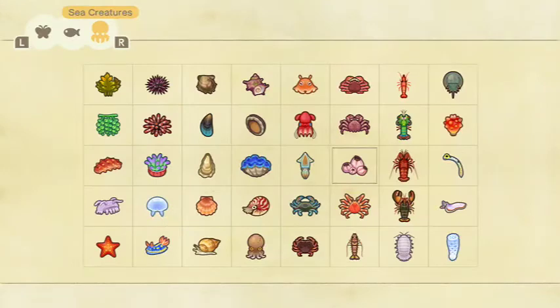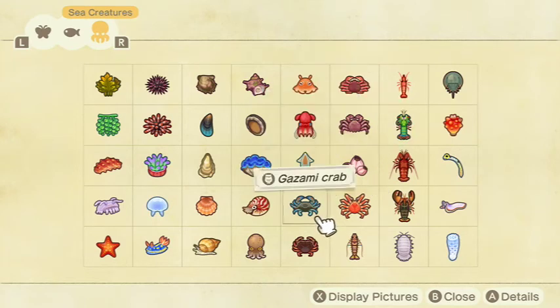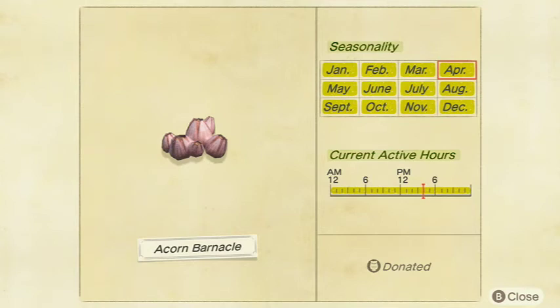Next we have the Acorn Barnacle — stupid easy. It's 600 bells and a tiny shadow, about the same size as the Sea Slug. Available all day in January, February, March, May, June, July, August, September, October, November, and December in both the Northern and Southern Hemispheres. Not much else to say.